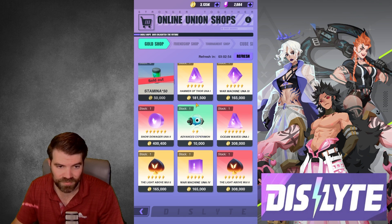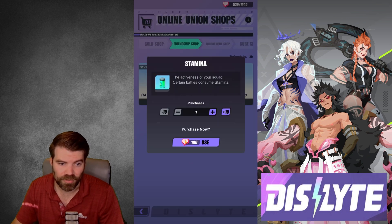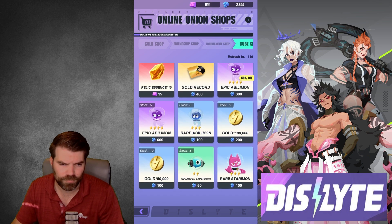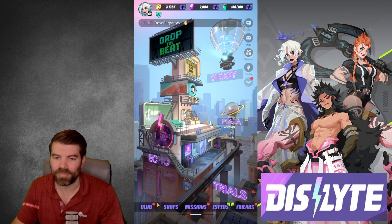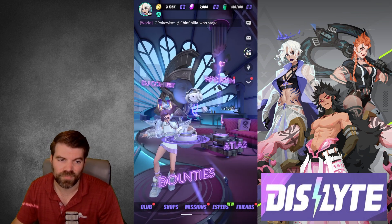Stamina is amazing in this game, it's very hard to get. The friendship shop — make sure you're coming in here every day and grabbing all of these for your friend units. Tournament shop — no stamina in there. Cube stop — no stamina in there. So just those first two shops. Make sure you're grabbing the stamina, save it up for Sunday, and then you should be able to complete this fusion no problem.